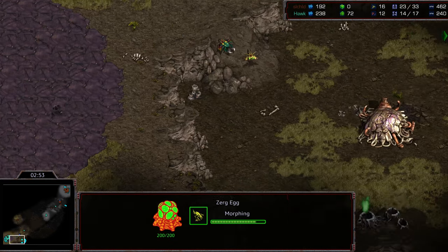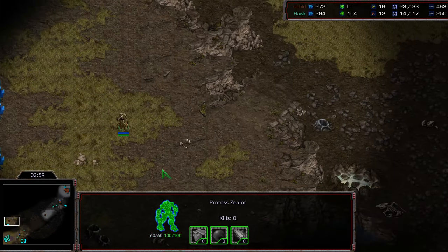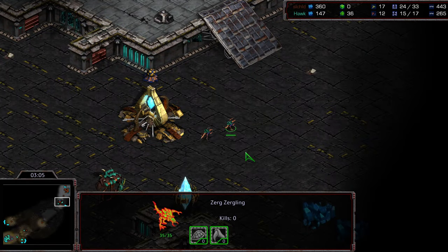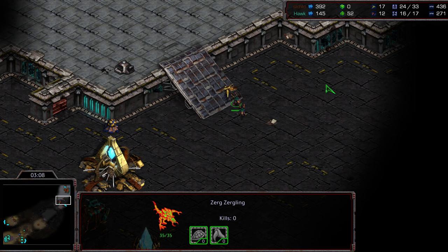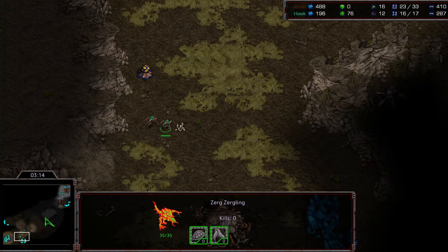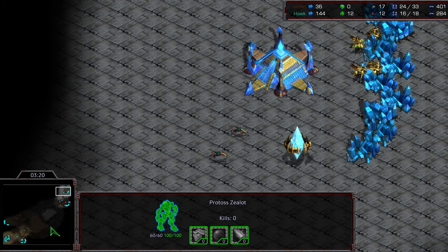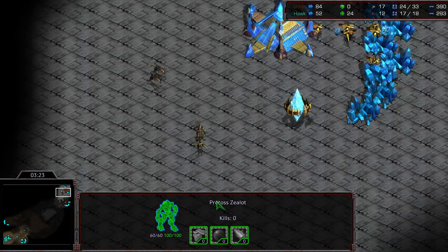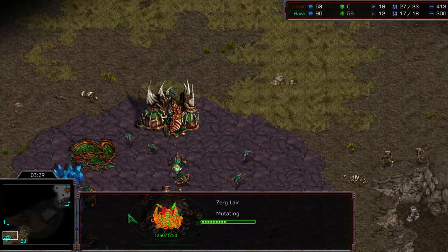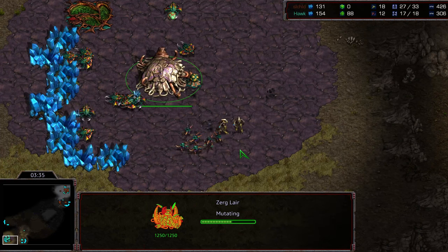There's no scouting information behind this. A zealot plus a probe with zerglings out of position is a winning situation. That zealot has been spotted by Hawk, but he doesn't look like he has the larva to produce zerglings immediately — this is going to be a tough defense. Jayun instead checks the nine o'clock just to see if a quick third was taken. Two zealots are now threatening the natural expansion, while two zerglings mix it up in Jayun's main.